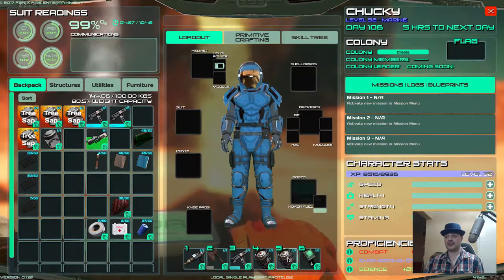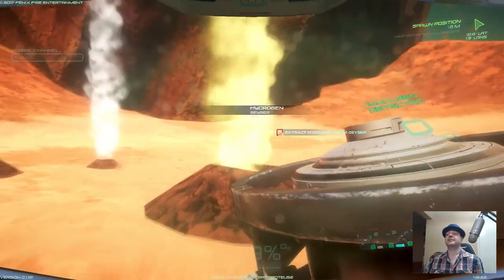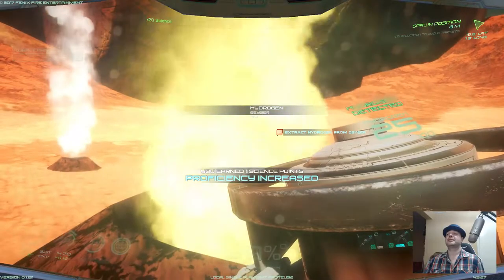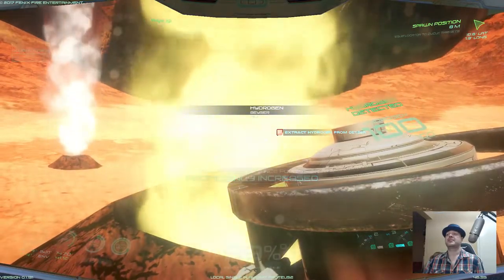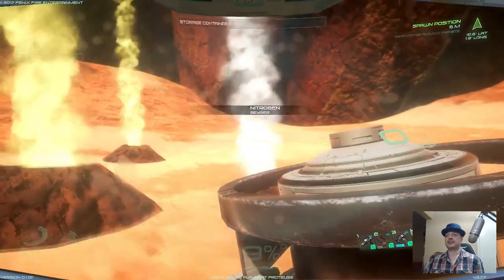Equip the barrels, go over to the hydrogen, left click and it will fill up. Fill the barrel up to 100. Now let's go and get some nitrogen.